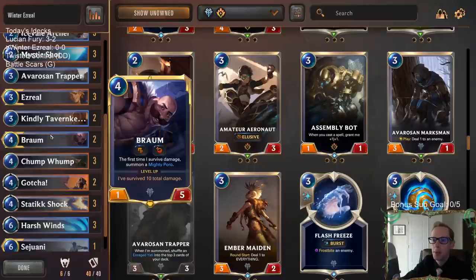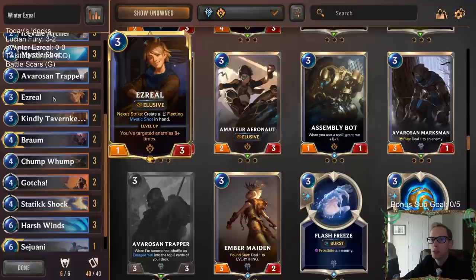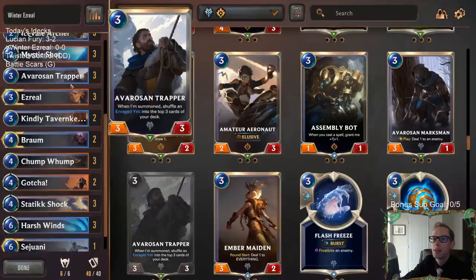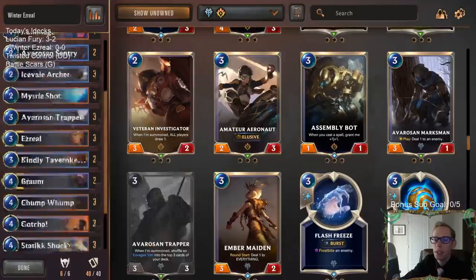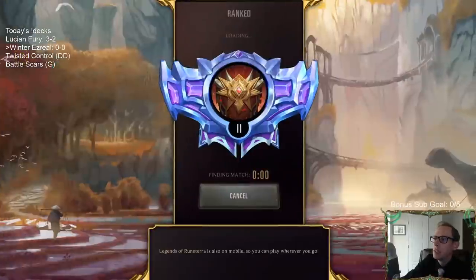Braum just does a really good job of slowing the game down, and that's exactly what you want in an Ezreal deck — you want the game to go as long as possible. Braum makes the game go longer because it's harder to kill your opponent through Braum. We have Avarozan Trapper and Kindly Tavern Keeper as our three mana cards. Kindly Tavern Keeper helps us stay alive for the Ezreal, and Avarozan Trapper is just an awesome card with those Enraged Yetis being good blockers. A bunch of Progress Days for card advantage. This deck looks pretty interesting, so I wanted to give it a try.